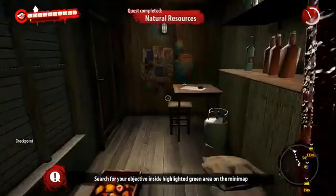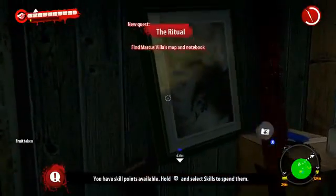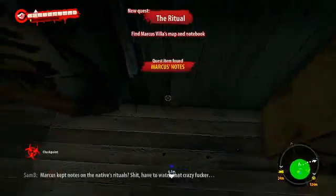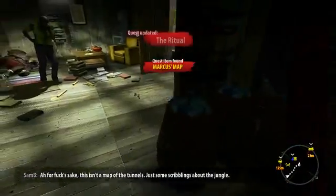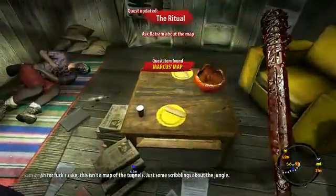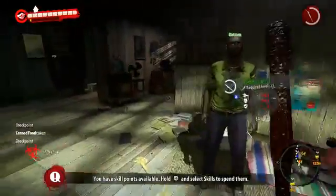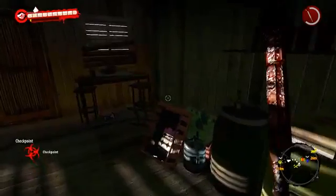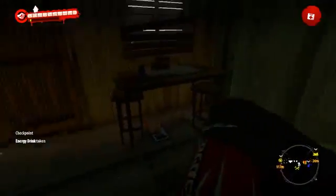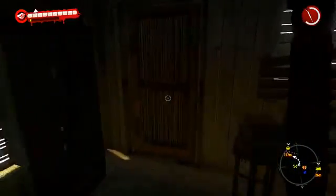Leveled up and we have new upgrades available. Where are his things though? Marcus was keeping notes on the natives' rituals. For fuck's sake, this ain't no map of the tunnels, just some scribbling about the jungle. Nothing, nothing. Feels like we didn't get much out of here. Is that really it? I guess we got the map — that's what we needed, that's what we came for.